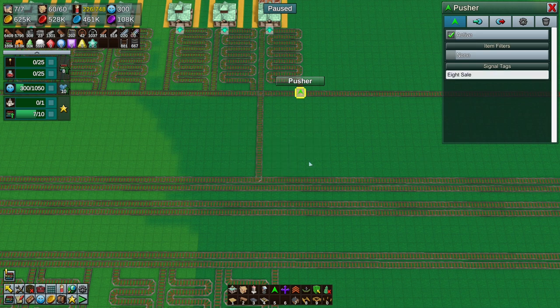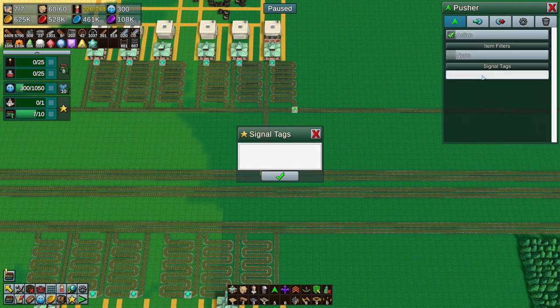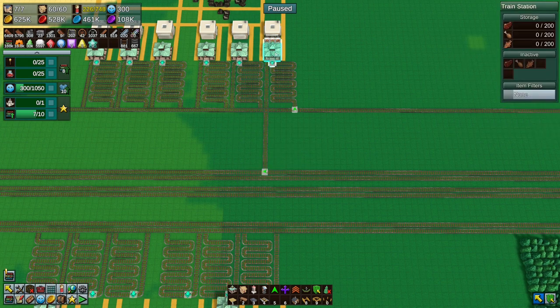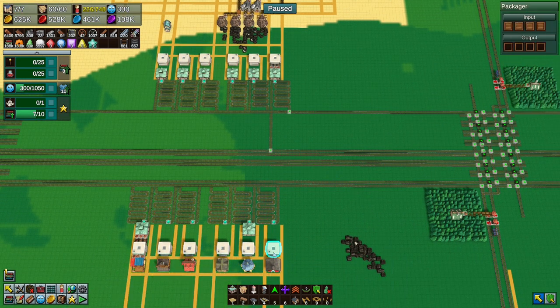So we put a pusher here and this would be eight sale. We put a pusher here and this would be four pickup. Then we'd have a train here which is selling this stuff to this town, then it goes down to four — and that's fine.